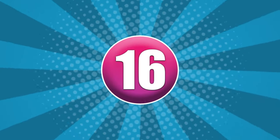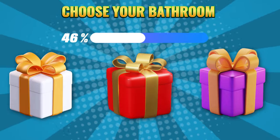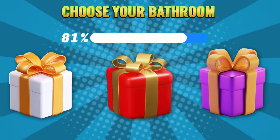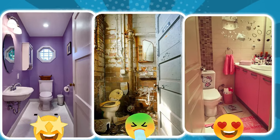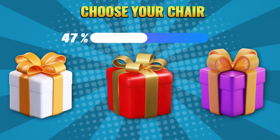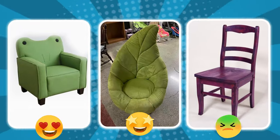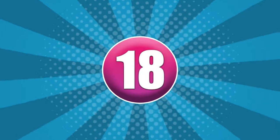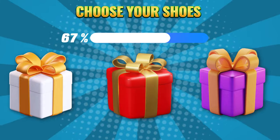Round 16. Choose your color: white, red, or purple. Round 17. Choose your color: white, red, or purple. Round 18. Choose your color: white, red, or purple.